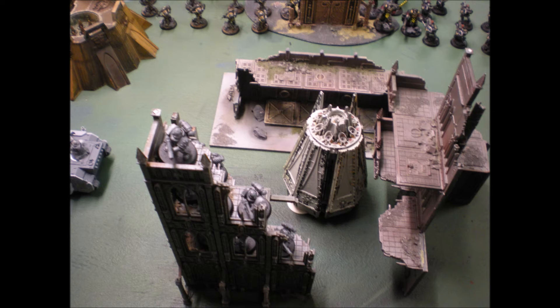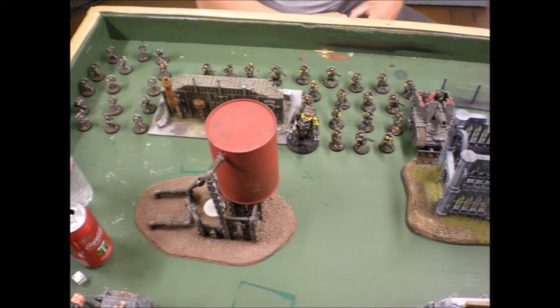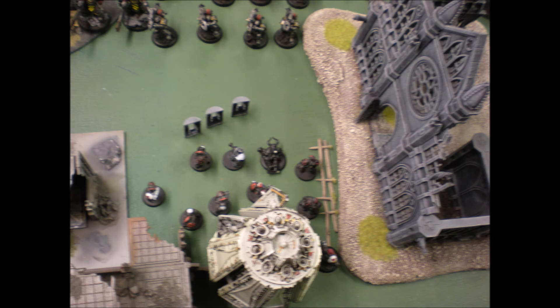It's also area denial for half the table. If you sit six of those things pointing at one area, nobody's going to walk over there. So you need fire support, grenadiers, and a Force Commander — that's my primary detachment — and then I add an allied detachment of Ultramarines just to make the army scarier and help it stay on the table longer.